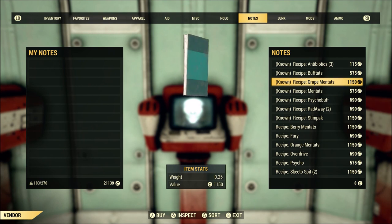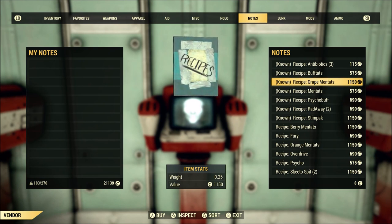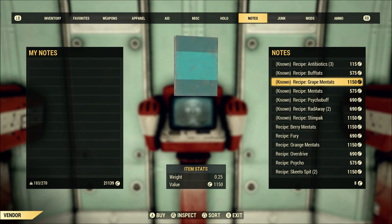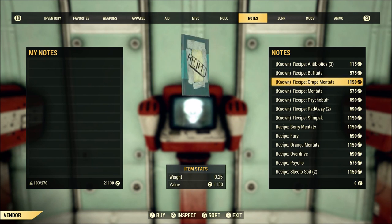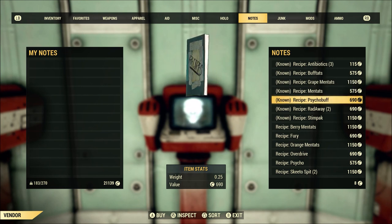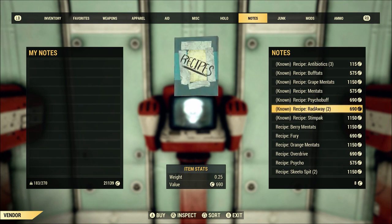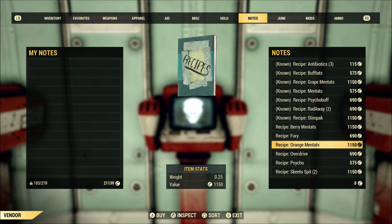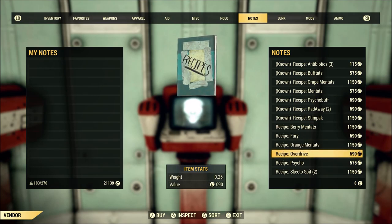For myself, Great Mentats has paid for itself over and over again because I tend to pop a Great Mentat before I do a lot of buying or selling, and especially before I'm about to buy a very expensive mod or plan. Some of these recipes do spawn in the world through random drops, but some of them — such as Great Mentats — as far as I know, this is the only place to get that plan, along with plans for Fury, Orange Mentats, and Overdrive.